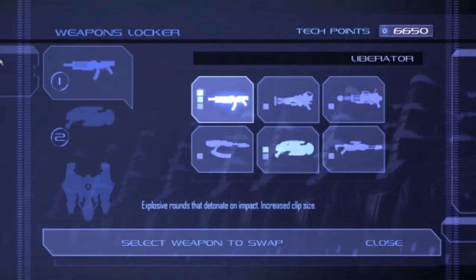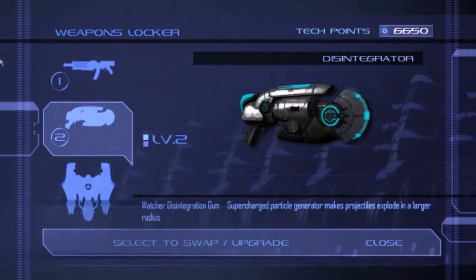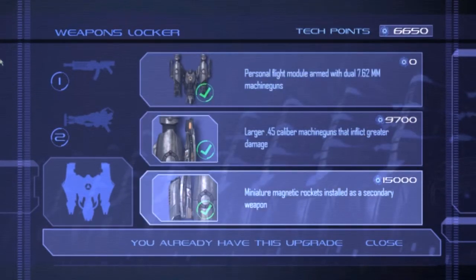Every mission starts out in your locker where you can swap and upgrade guns. There are six guns: the Liberator which is just a machine gun, the Oppressor which is the alien machine gun, the Magnetizer which sends out a giant bubble of anti-gravity magnets - helps you get to secret areas or lifts enemies and drops them - the Disintegrator which is like a rocket launcher sending a big energy bolt, the Hyper Coil which fires bolts of electricity, and the Sniper. We also have a jetpack with 7.62 millimeter guns upgraded to .45 calibers and miniature rockets.